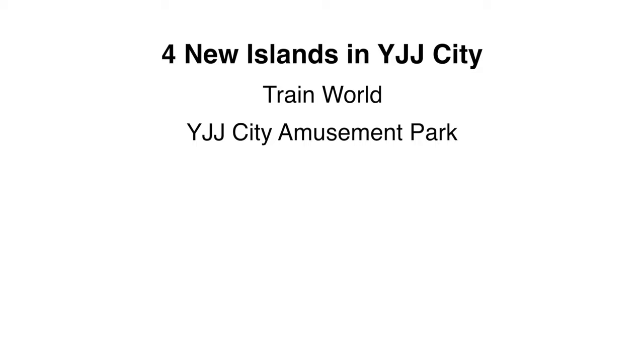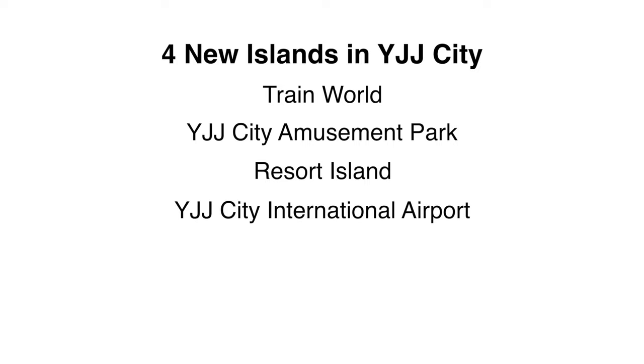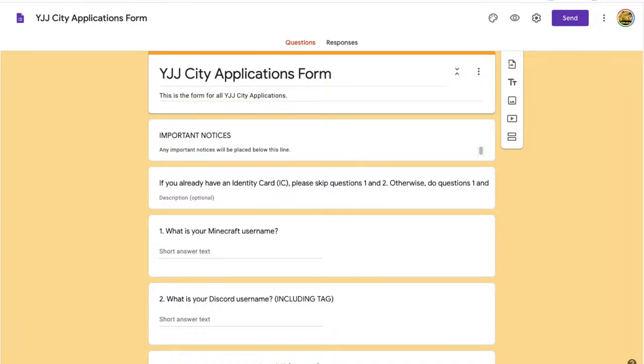Beside it would be another island with a resort. And lastly, to the south of the mainland would be YGG City International Airport. Initial plans were to build the airport to the south of flatlands, but that raised some problems - the buildings around it had to be built lower and it would be very noisy. So the solution is to build an airport on reclaimed land south of the island. I'm also thinking of scheduling trains, though that is still in the thinking stage. And most importantly, I'll get to work on the important applications form and we'll set up the government body of YGG City soon. So that's what to expect from YGG City soon. Hope you liked the video and bye!